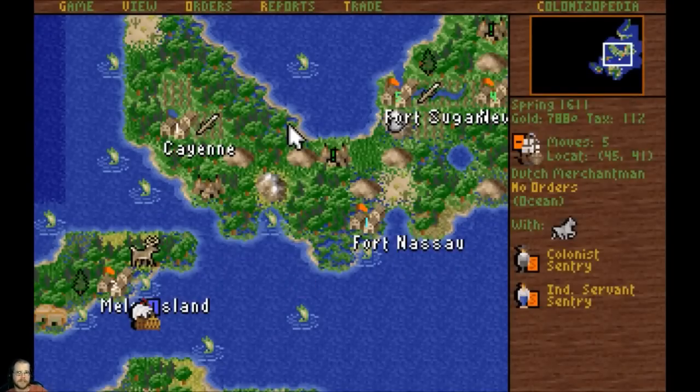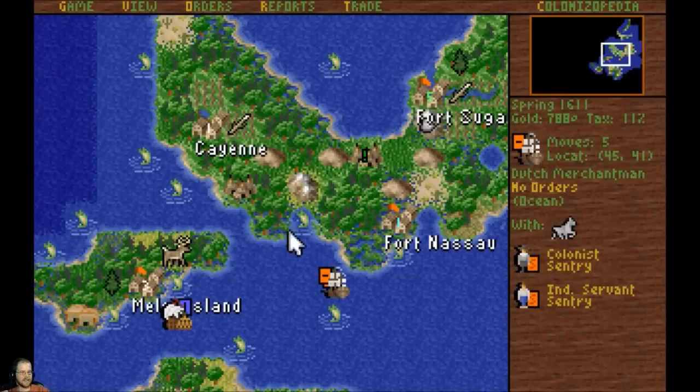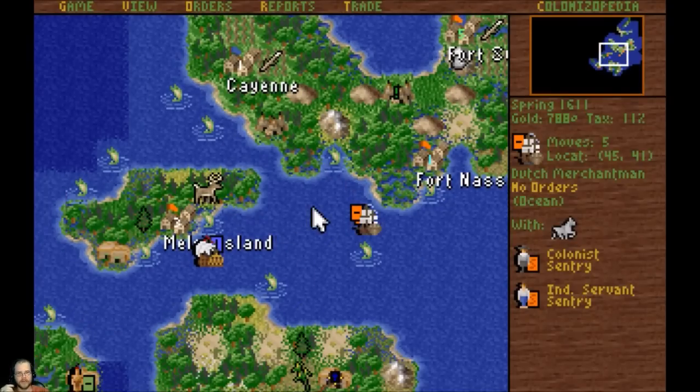Hey everybody and welcome back to another episode of Let's Play Colonization. So last time we got a new state built - we have Melee Island here. We're on this little island, which is not ideal to have a lot of colonies around on separate islands because it's hard to defend during the revolution, but I just really couldn't pass it up because it is a really awesome spot.